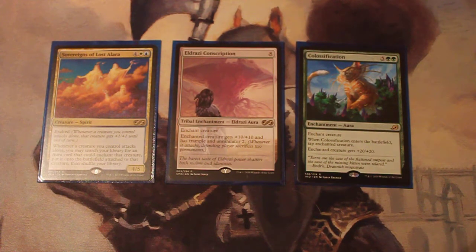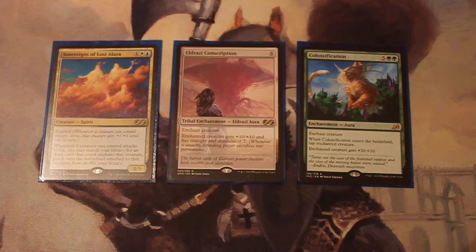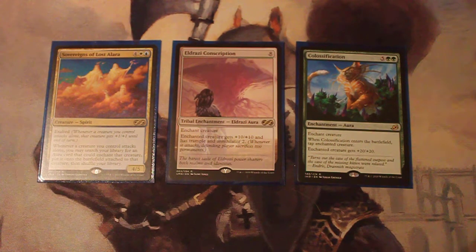Sovereigns of Lost Alara has an Exalted trigger. Whenever a creature you control attacks alone — which Tuvasa will usually be doing — you may search your library for an Aura card and enchant that creature, putting it on the battlefield. So basically you can swing with Tuvasa and then drop one of these big boys. Eldrazi Conscription gives +10/+10, Trample, and Annihilator. You won't get the Annihilator trigger if you're cheating it onto the battlefield, but +10/+10 and Trample is pretty huge. And Colossification, when it enters, taps the enchanted creature — but if you're cheating it on, you're already tapped and attacking, so it's basically just +20/+20.